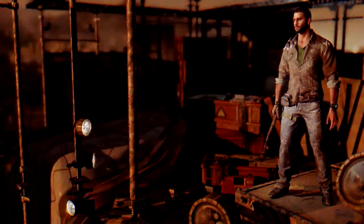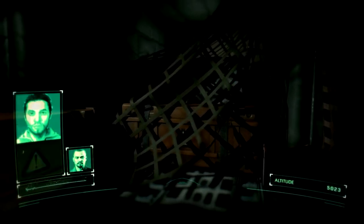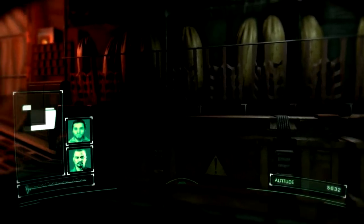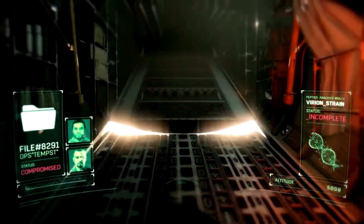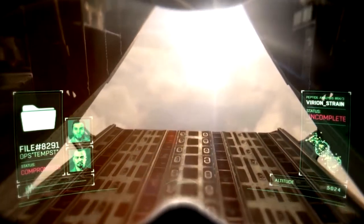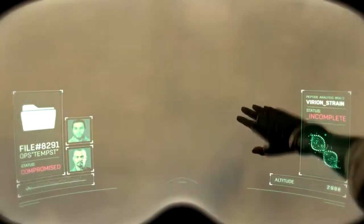Commencing briefing. Approaching Iran. Data on the subject: Kadir Suleiman, a local political figure hired to maintain order after the outbreak. His brother Hassan died in a disease-related incident before we were able to evacuate him. Suleiman blamed the GRE for Hassan's death. He stole a highly sensitive file which became his bargaining chip against the GRE, with instructions to publicize it if anything happened to him. The stolen file details the incomplete process of synthesizing a cure for the virus.